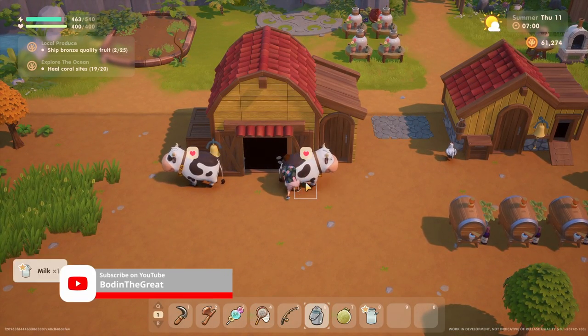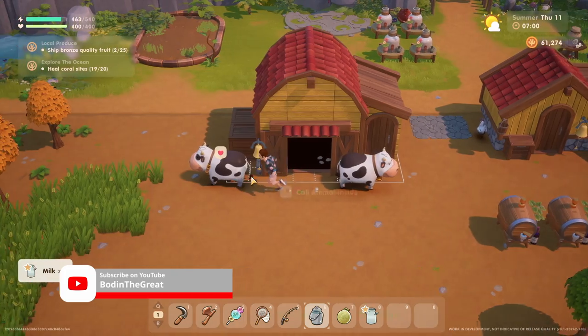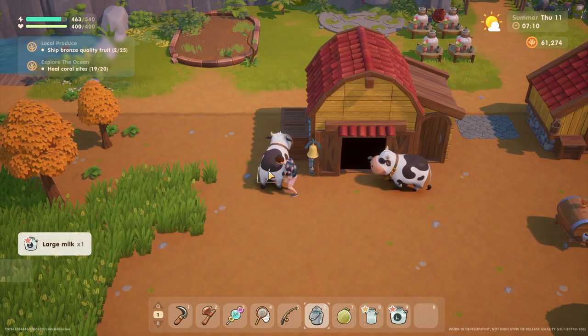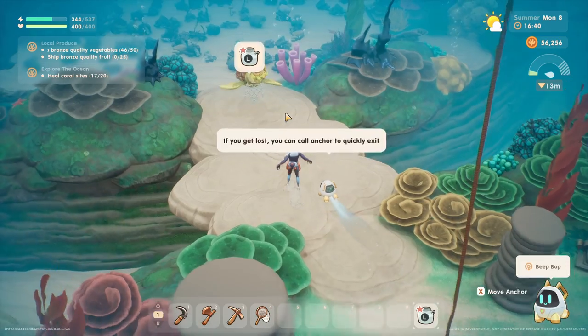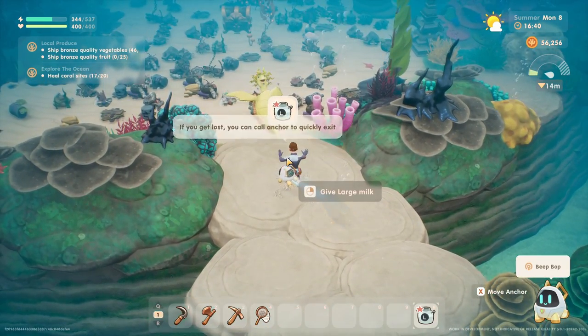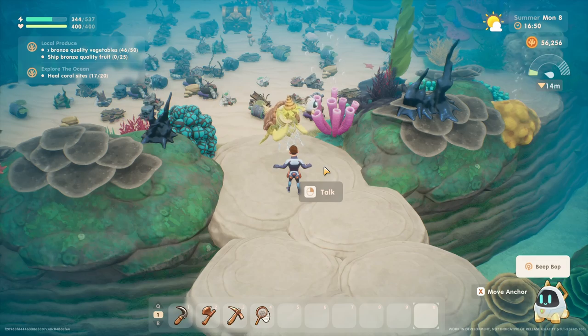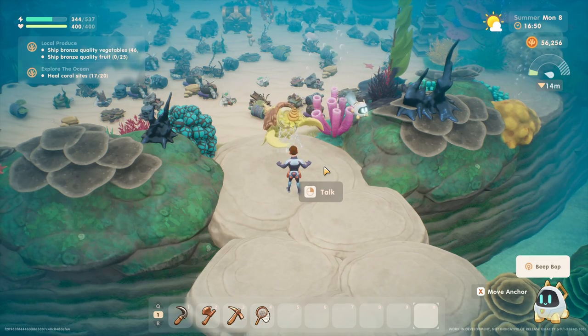What's going on YouTube, Bowden the Great here bringing you yet another video on Coral Island. In this video I'm going to show you the fastest way to get bronze quality large milk so you can get that damn turtle out of the way when diving. Now if I could go back in time when I first started I would have done these steps as quickly as possible because being stuck unable to progress in diving straight up sucks.